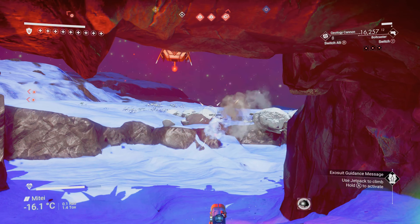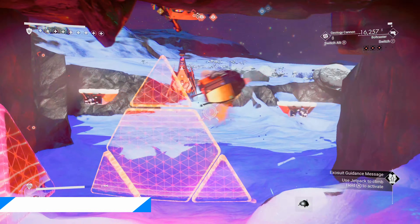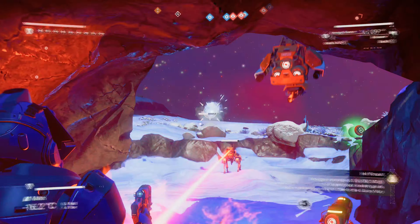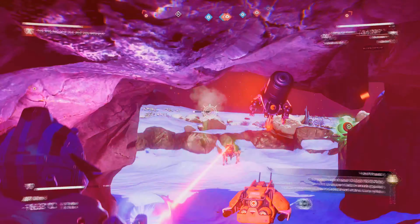Hey guys, welcome back! In today's video we are looking at how to get a walker brain the easy way. This is one of the milestones in a Leviathan Expedition Seven. I've dug myself a wee cave, grabbed a gravatino ball, and got an instant reign of three red dots up in the top right corner. We're going to get it to four or five, maybe even six — trying to get it to level four.